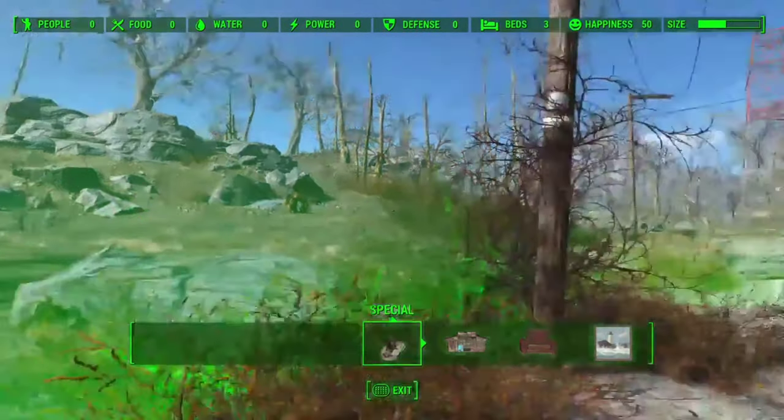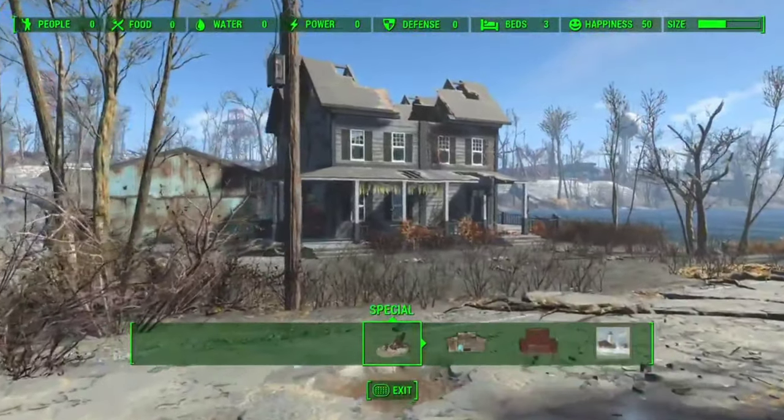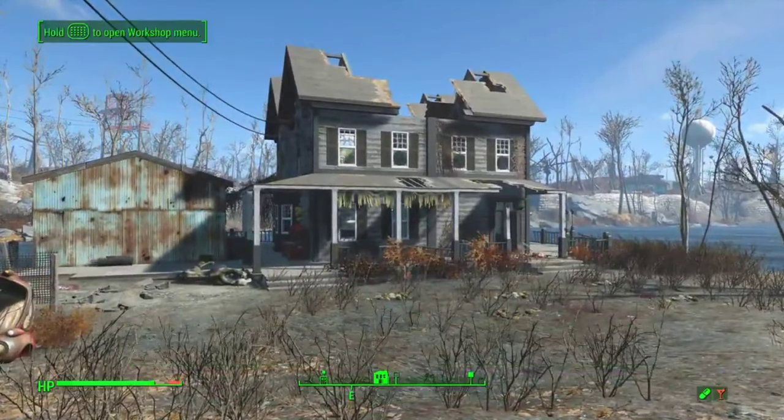Covenant is right over this hill by that tree, so for those playing on survival, you can use Covenant or Taffington Boathouse as a crutch to build up the other one.